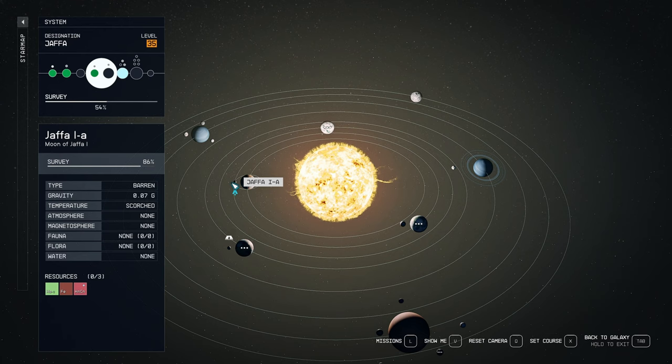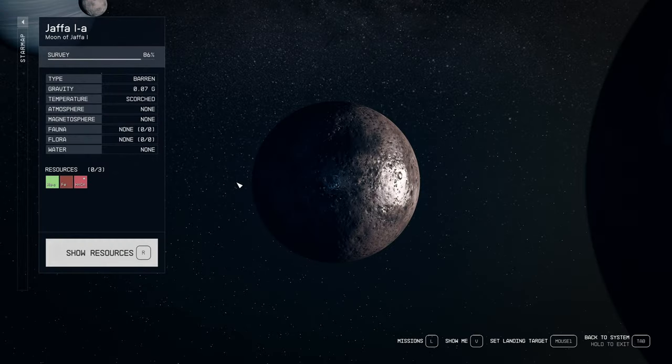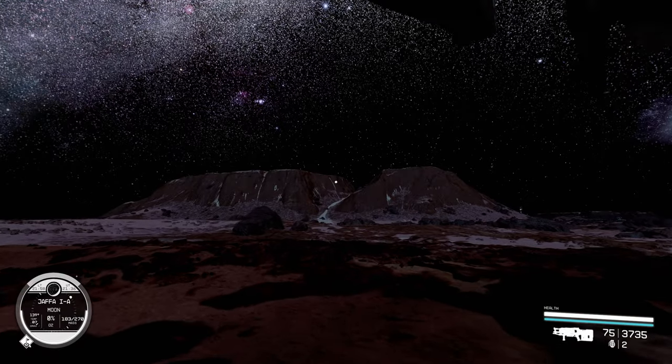The main reasons why is because we want that iron, we want those alkanes — we don't necessarily need that helium but it's good to have. When I establish my outpost here I'm gonna make sure I have some helium on premises, but I'm not gonna actually collect it since we're already getting it on Jaffa 4a. Jaffa 1a is a lot like Jaffa 4a in that it's just one big biome — no matter where you go it's crater — so it should be relatively easy to place our beacon. Let's place our beacon and make sure we got all three of these resources showing, but we're only gonna be harvesting iron and alkanes.